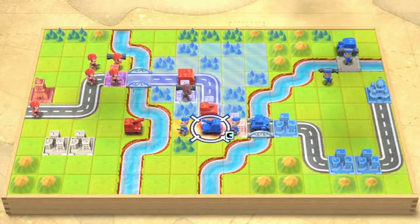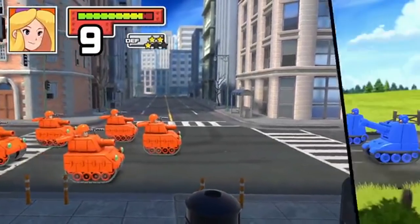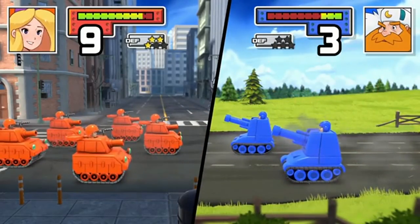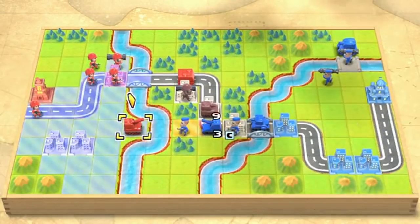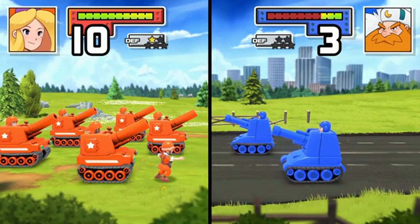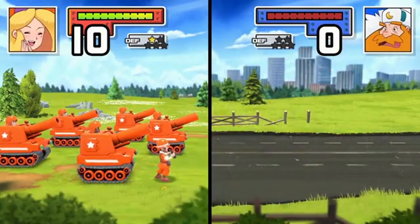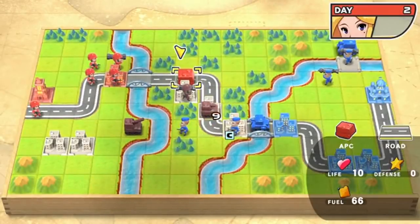I also want to take out this artillery unit here. I've got to be very precise. One thing to note: because I'm on a city tile right now, I have enhanced defense — that's why you see those stars. Fire! I really don't want this artillery unit to survive because it will mess with my plan. Those long-range units can be super tricky, so it's a good idea to get rid of them first.